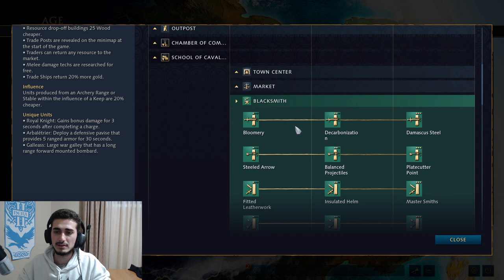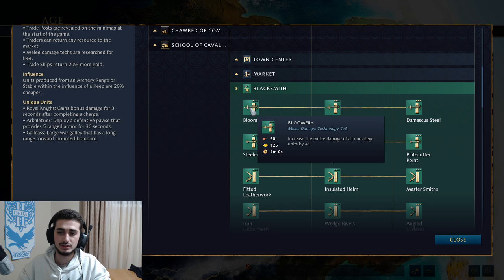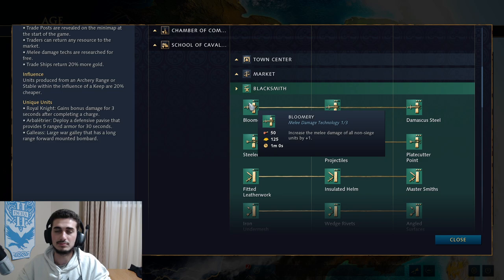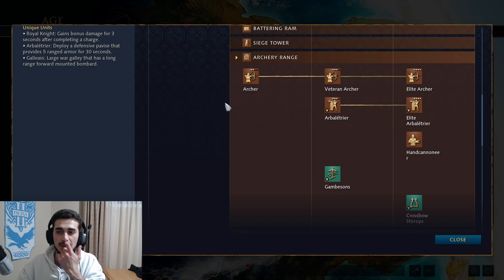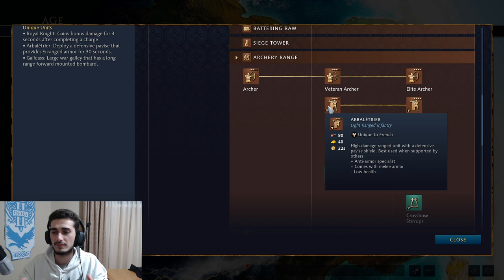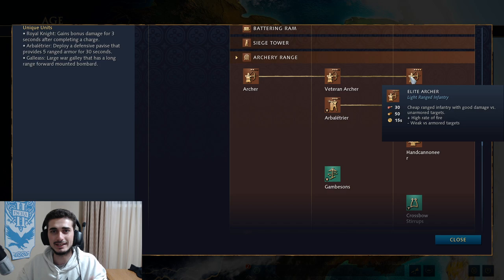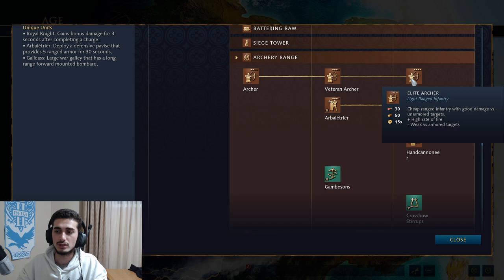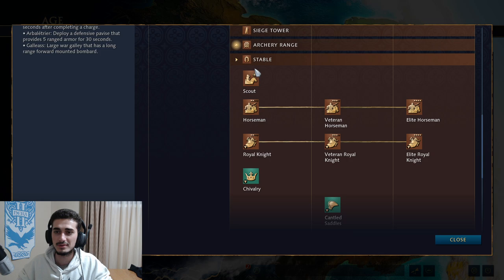The Blacksmith gives you attack damage upgrades for free — increased melee damage for non-sieging units. You're getting all those upgrades free, saving both resources and time. At the Archer Range, the Arboletier is a high-damage ranged unit with a defensive Pavise shield and is an anti-armor specialist — great as a counter against cavalry. You also have the standard Archer, which is good against light units like spearmen, and the Hand Cannoneer in the Imperial Age. Don't sleep on these units — going Archers is a nice tactic to keep your opponent guessing.